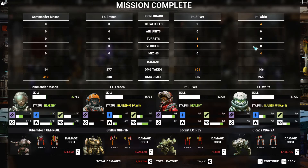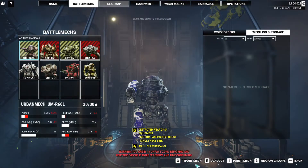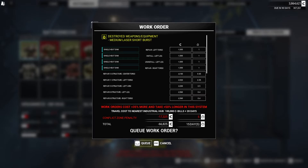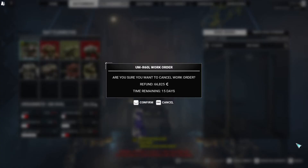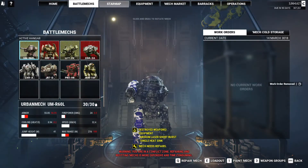Zero kills for me. Zero for Franco. Two for Silver — one turret, one vehicle. Four mechs for Wit? That's bad, isn't it? 104 damage, 410, 277, 388, 104, 356, 146, 255. Let's put our orders in. I'm going to accept that and outfit it a little bit — throw on a couple more AC-20 bins. Our armor is really bad. Throw a medium laser on there and max the armor — that's what we need.